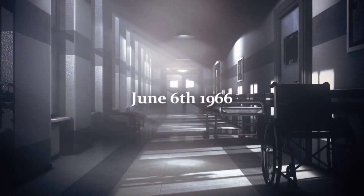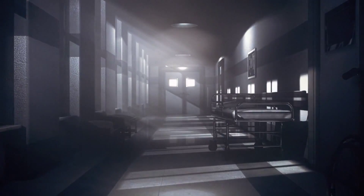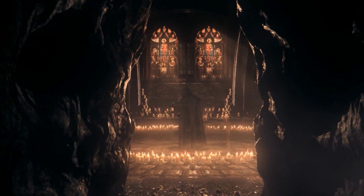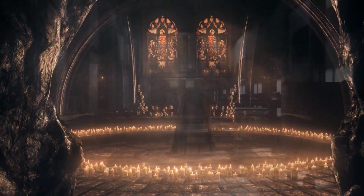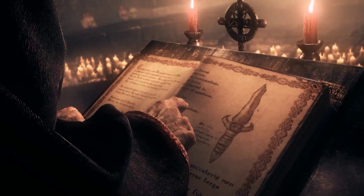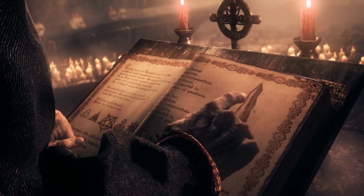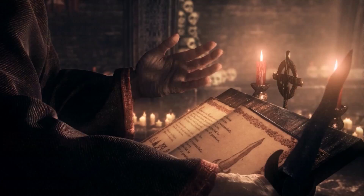Hey guys, JC here, playing Lucius. It's June 6, 1966. We have some sort of clearly evil ceremony going on, and a woman giving birth in a hospital. This guy has some book in Latin, and it's room 666.